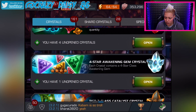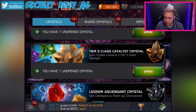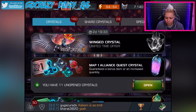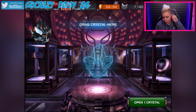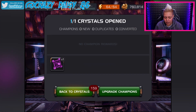Four star awakening gem crystal - I'll save that one for now. Yeah, let's pop these. Oh and I've dropped my earphones. Not cool dudes, not cool. Lesser ascendant crystals, let's see what we get out of that. Pop that as well. Does it want to open? Yeah, there it does.